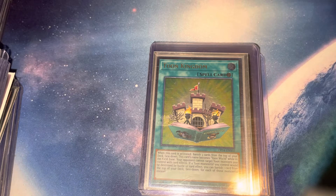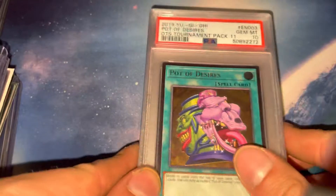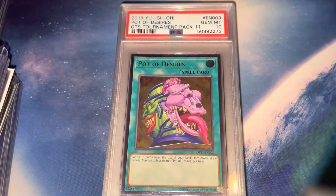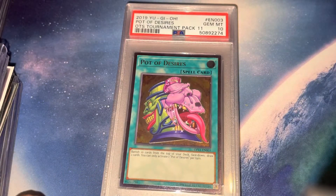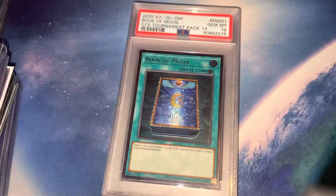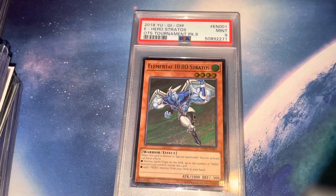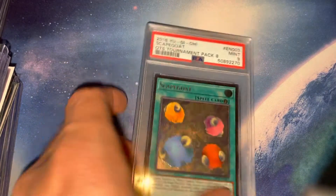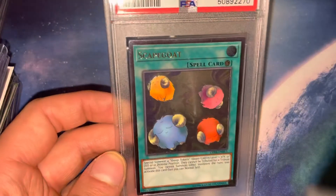I recently got these graded cards back after a long wait from PSA. Pot of Desires — I got some gem mint tens here. I don't really know why I graded these ones; I should have graded older cards, but good to get some tens. Got a 10 on this Book of Moon too. A 9 on this Scapegoat — wish I picked up more Scapegoats when they were cheaper. And yeah, here's that Goyo which kind of triggered my memory — forgot I had these.